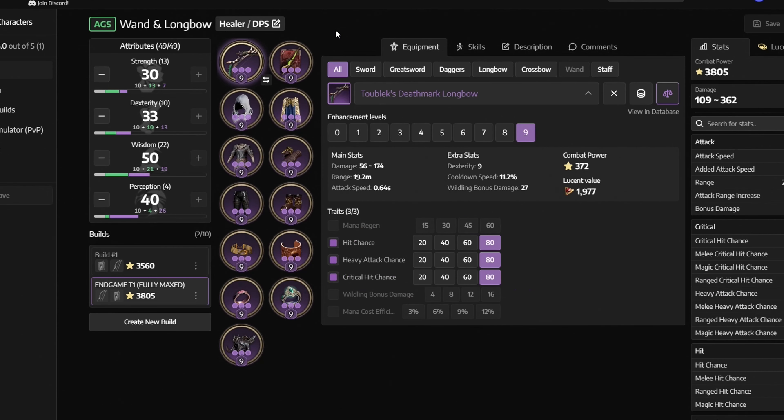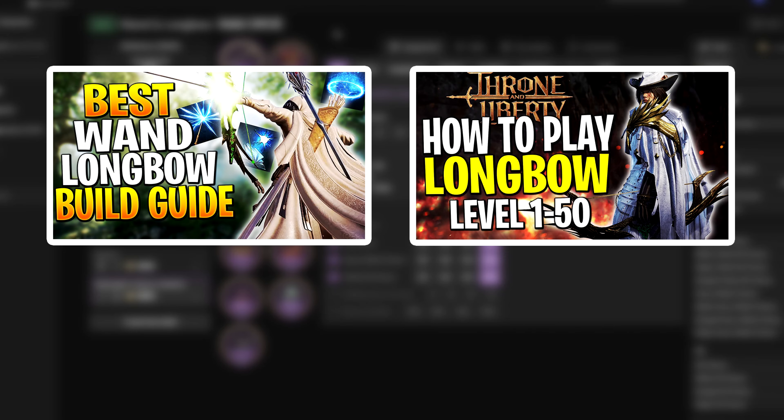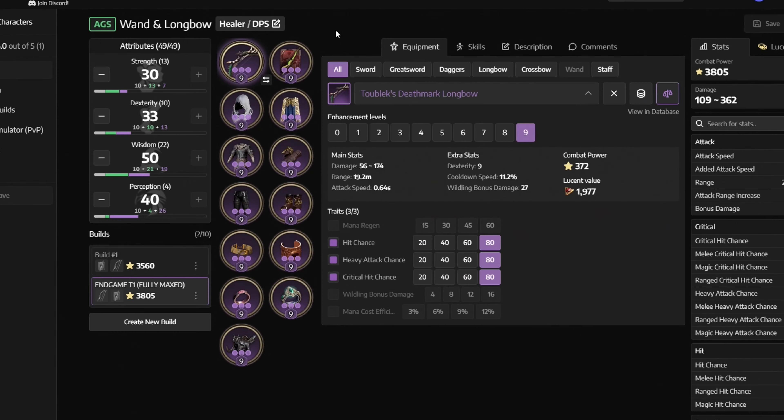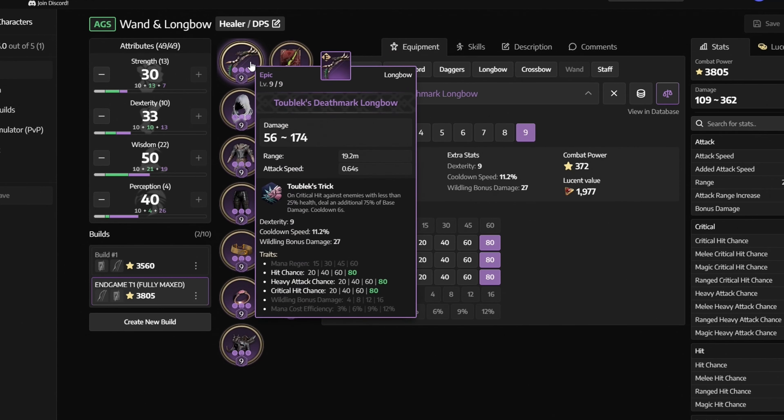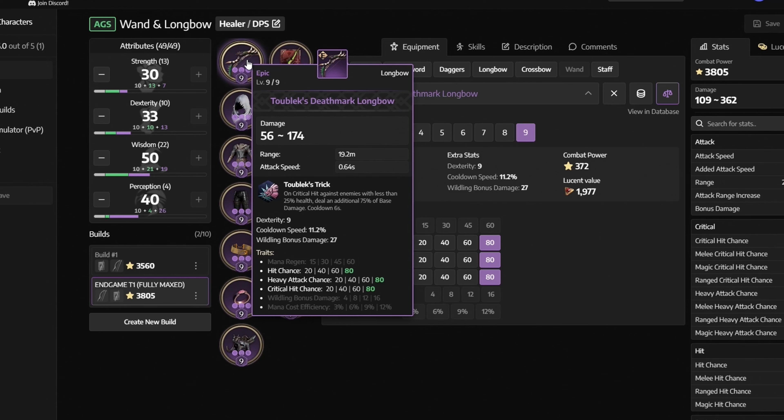Next let's take a look at our gear. If you are looking for a full green or blue gear setup, I recommend watching my previous build videos. First off we are using the toblex deathmark longbow with traits: hit chance, heavy attack chance and critical hit chance. All gear should be at max level and you can get it from tyrant's isle.